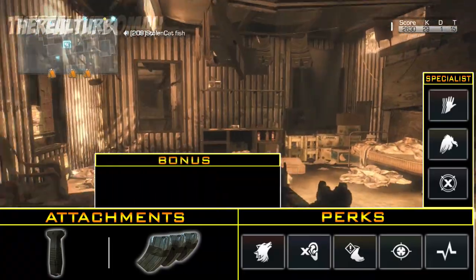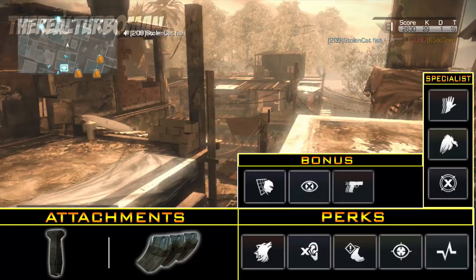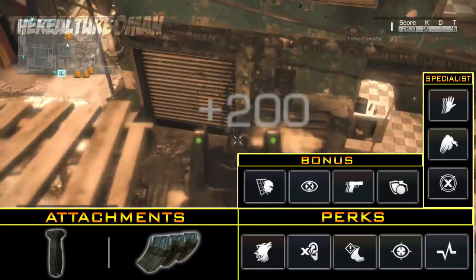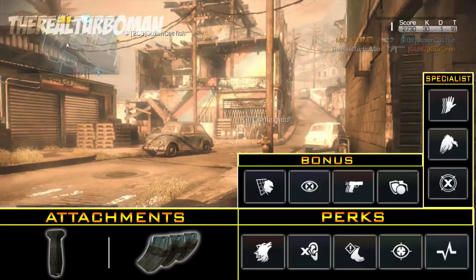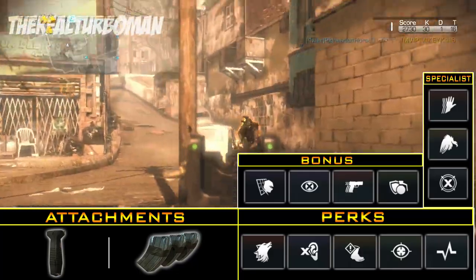Which leads to the bonus perks. I'm running Off the Grid, Blind Eye, Ready Up, and Blast Shield. No satcom will spot us with Off the Grid. No Oracle, sentry, or air support will see us with Blind Eye. And Blast Shield protects us better from IEDs, IMS, and noob tubes.